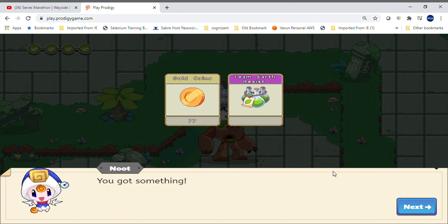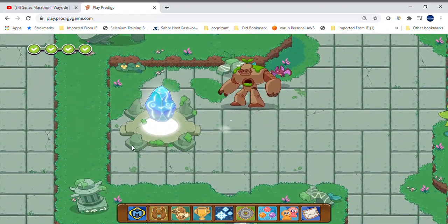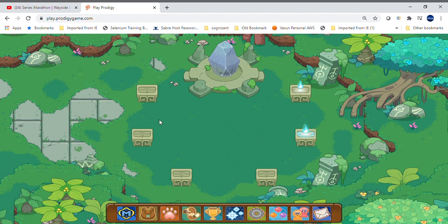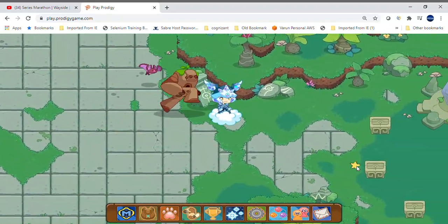I'm gonna be right back, I need to get my charger. I'm just gonna plug it in — there's only 20 minutes left of battery, so I'm plugging it in. I got a Team Earth Resistance and some coins, I think they're 77. Two of them done — three! Three of them are done, I need to do three more.